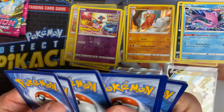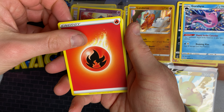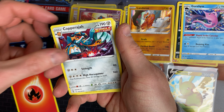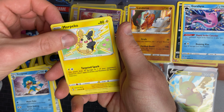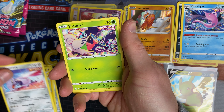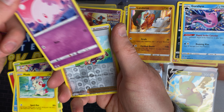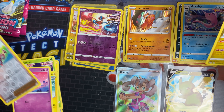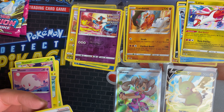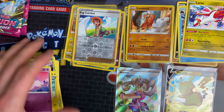We've got a fire energy, Copperajah, Zoroark, Simipour, Malamar, Skarmory, Shelmet, Plusle, Munna, and a Bug Catcher. We also got a Latias as a rare, and the Latios isn't rare — which is strange.